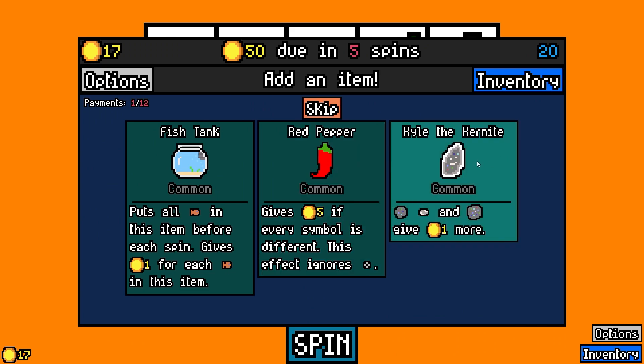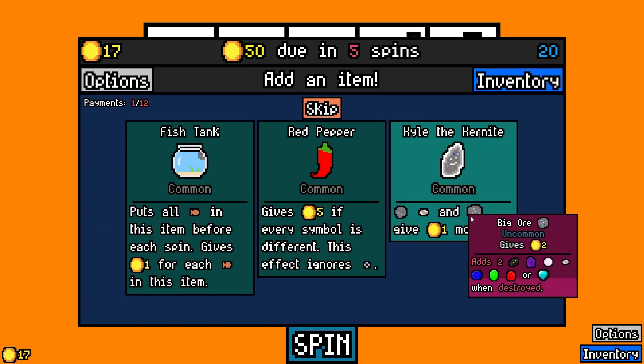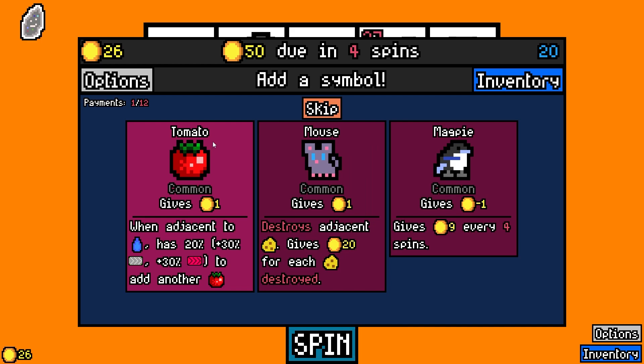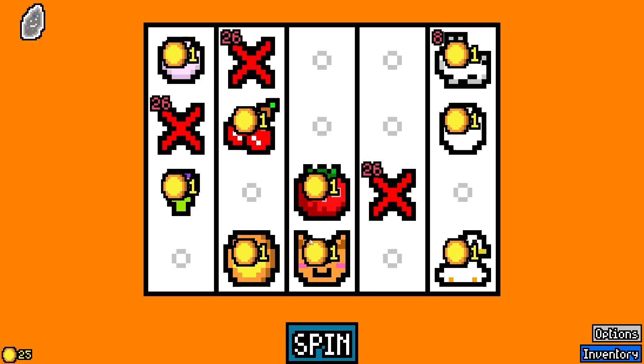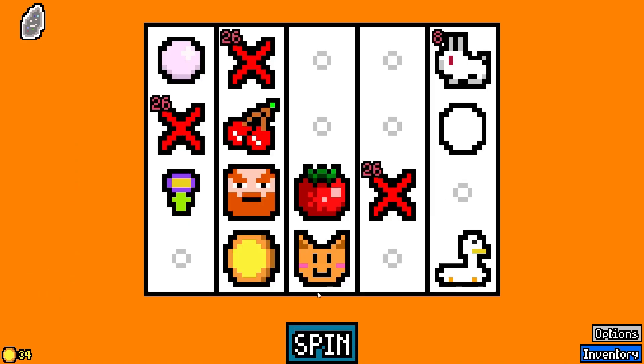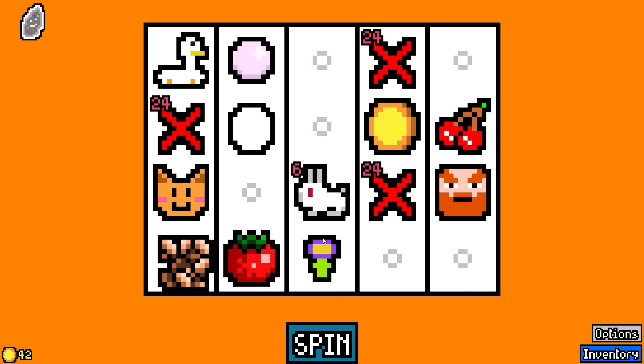Fish tank. Kyle the Kernite's cool. I guess we're looking for ores. There's a new one — the tomato. When adjacent to water, it has a 20% plus 30 conveyor belt to add another tomato. We've got to take the new stuff. I guess we take a dwarf. Oh, pumpkin seeds! It has a 10% chance to grow into a pumpkin. Alright, we want to lean heavy into that... and it already happened. 10% chance, there you go.